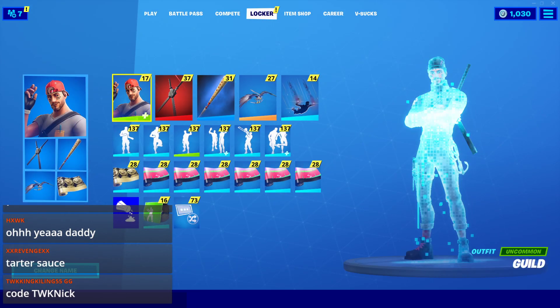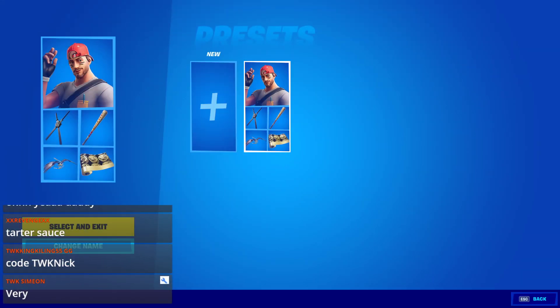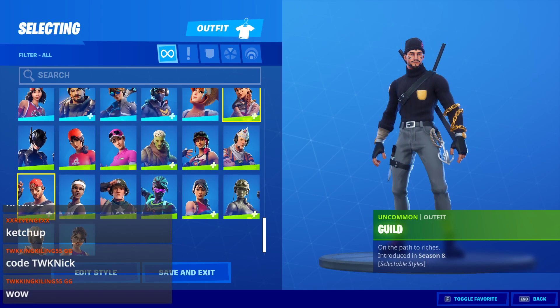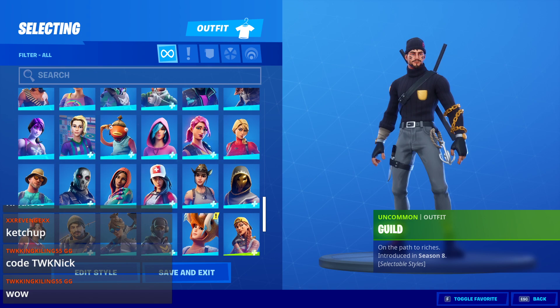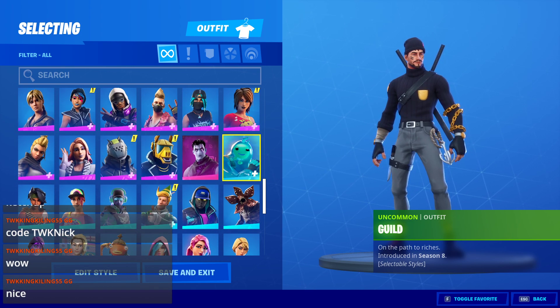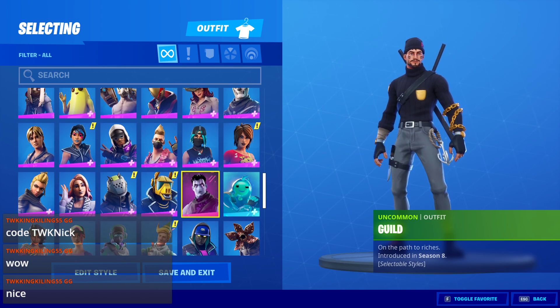This is what the locker menu now looks like when you go into it. We now have presets — if you want to set up a bunch of different styles with your skins, you can do that and name them. This has been requested for a long time. All the rarity icons have been updated with animated backgrounds for the special ones — it's a really nice and clean look.